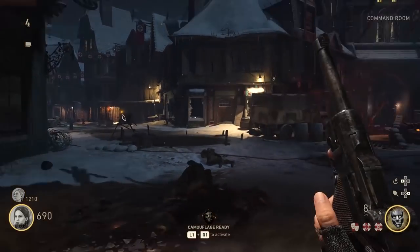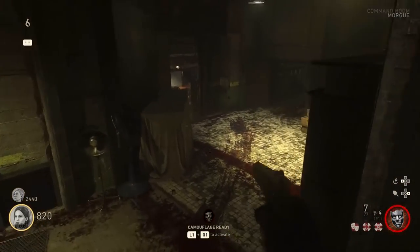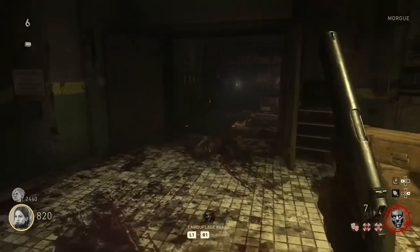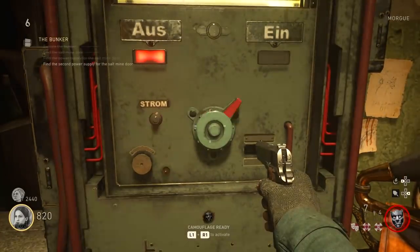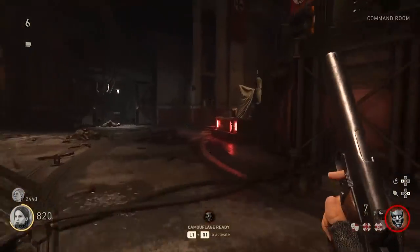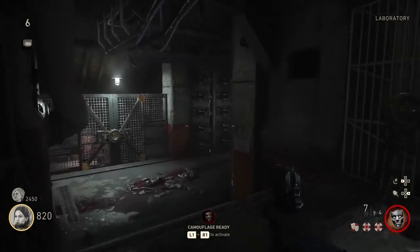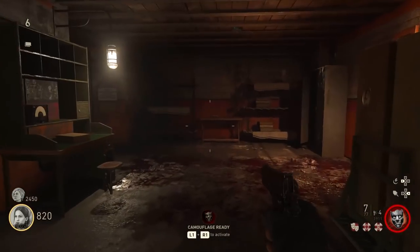Power can be accessed via two separate switches that need to be activated within a certain amount of time of one another. What you're gonna wanna do is follow me to this first switch and hit it just like I am, and then follow the route that I am running, and run all the way through to the switch on the other side of the command room. Activate that, and you'll then have power on both switches, and this step will be complete.